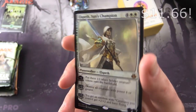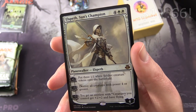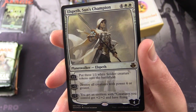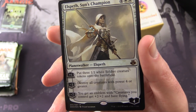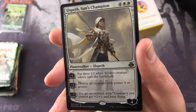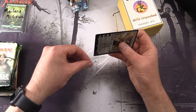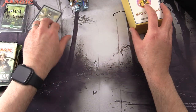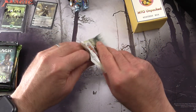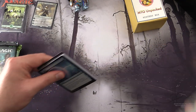So we put these together for patrons at one of the higher level tiers. We have Elspeth, Sun's Champion — Planeswalker Elspeth. Four loyalty for six. So plus one: put three 1/1 white soldier creature tokens onto the battlefield. Minus three: destroy all creatures with power four or greater. And minus seven: you get an emblem with creatures you control getting plus two, plus two and flying. So there's some nice foiling on that one.